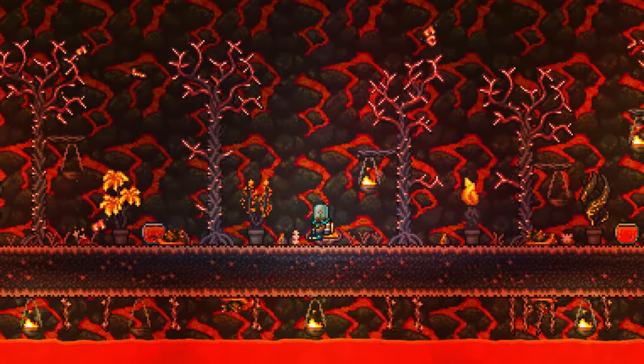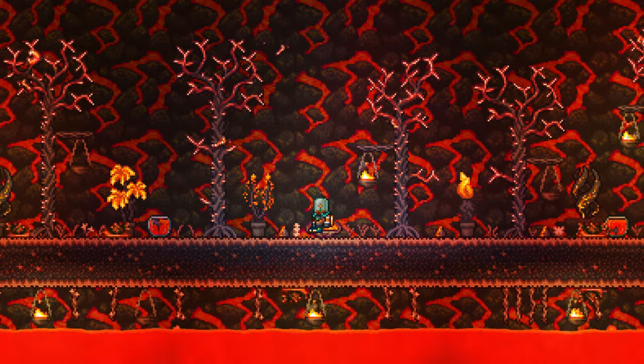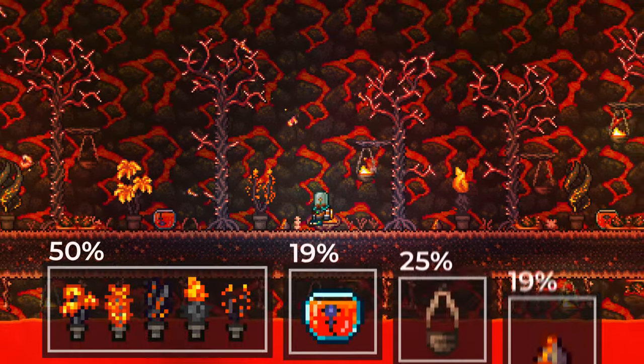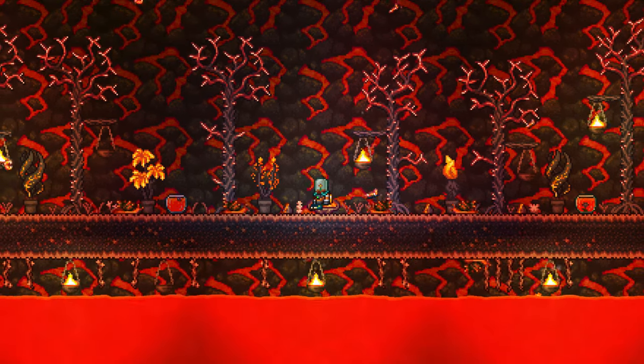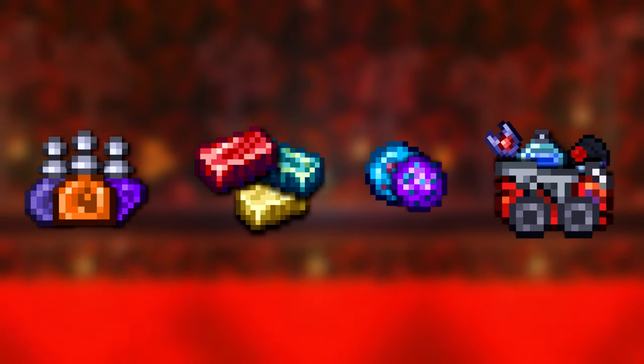Last but not least, there are the decoration items. In total, there are eight unique items that can be obtained, and each of them has a varying drop chance. And, like in every crate, you can also get potions, oars, bait, and various other items.